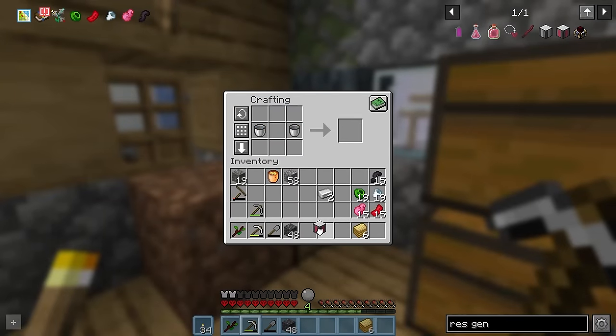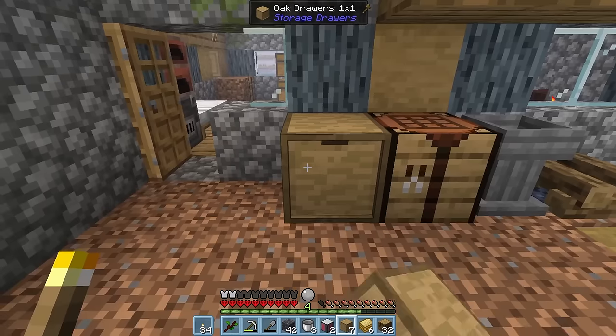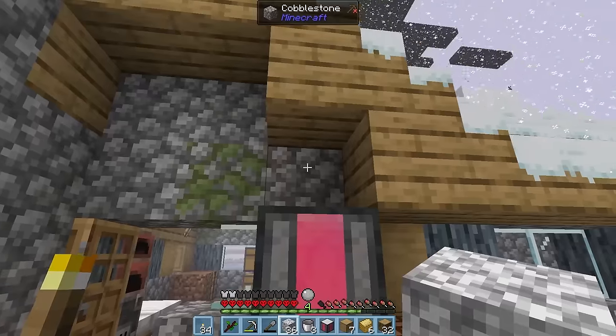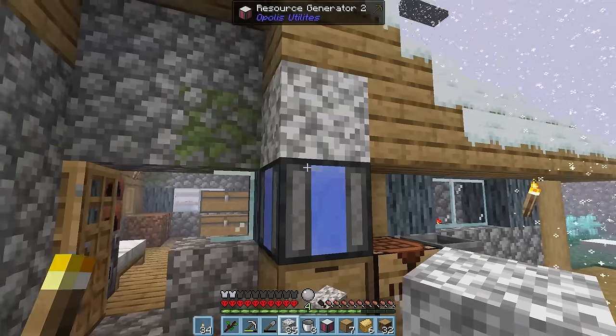With lava acquired, we can now craft a level 2 resource generator — two of them in fact. We're going to need a lot of these going forward. Let's craft up some storage drawers, pop it down somewhere, generator on top, and the diorite on top of that. Now we have very slow, but automated diorite.